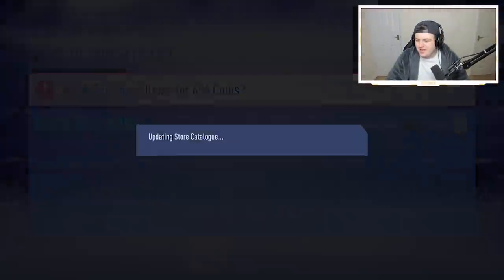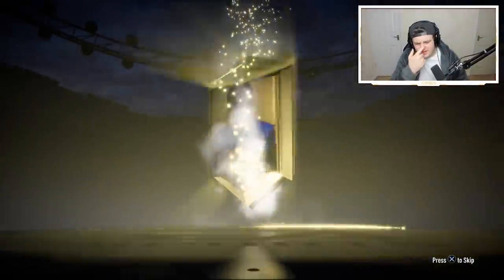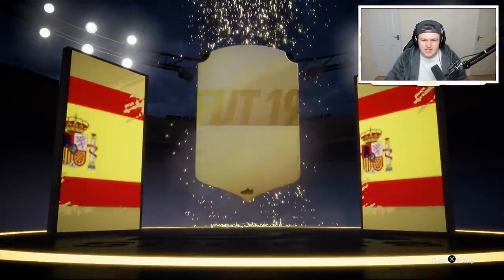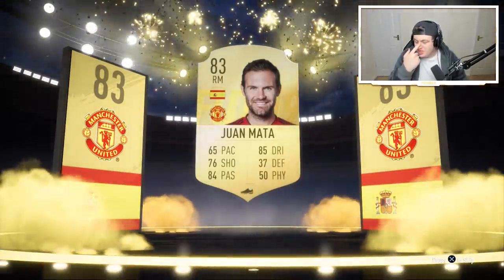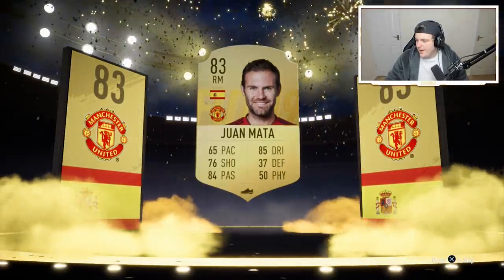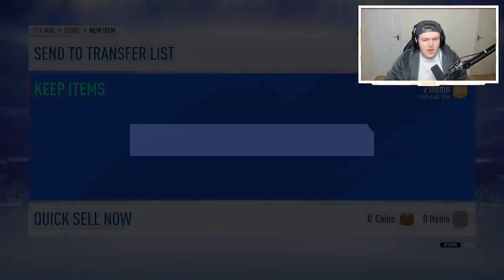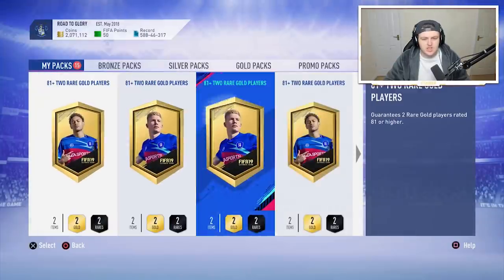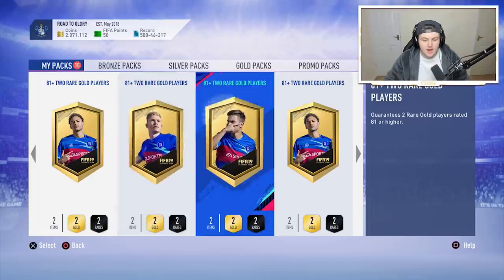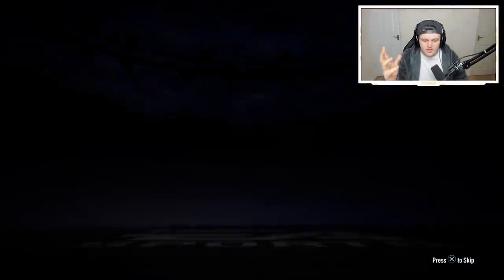I'm still in an overall good mood for these SBCs. I'm hoping in the next couple of days we get some cool icon SBCs — Matthias would be fantastic. Spain could be a good nation too, maybe Raul, Butragueño, Puyol, or an upgraded Hierro. There aren't any icons from the USA so I wonder if they'd do a flashback for that.